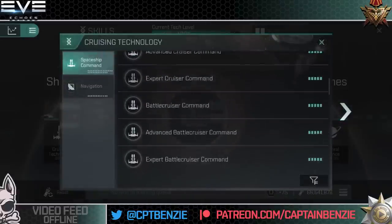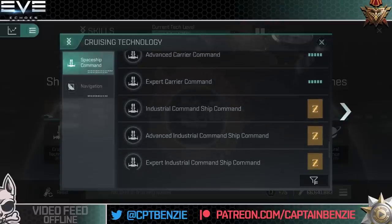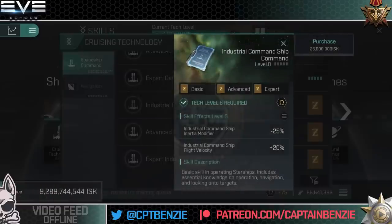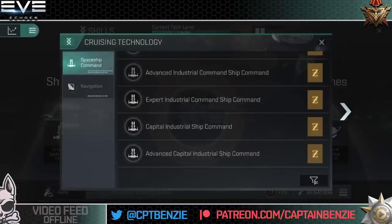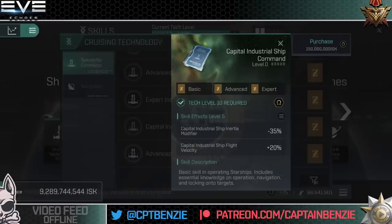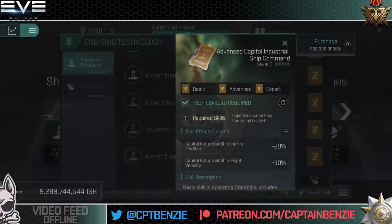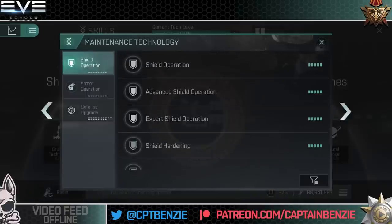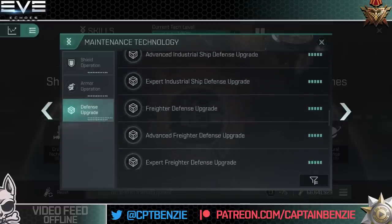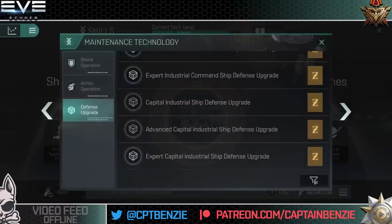Under Cruising Technology, we now have Industrial Command Ship Command, which reduces inertia modifier and increases industrial command ship flight velocity. We also have Capital Industrial Ship Command — the Rorkal skill — giving minus 35% inertia modifier and 20% flight velocity. There are also new defense skills: Industrial Command Ship Defense Upgrade and Capital Industrial Ship Defense Upgrade to help with survivability.